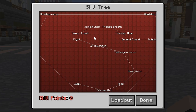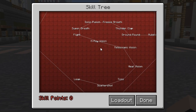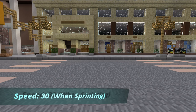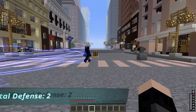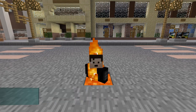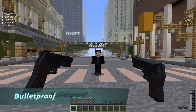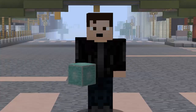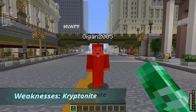The Kryptonian skill tree is shaped like the logo of Superman or the House of El. Upon committing, you gain Strength 20, Speed 30 when sprinting, Jump Boost 15, Fortitude 10, Mental Defense 2, Regeneration 2 but increases to 3 at altitude 300 and 4 at 500, Fire Resistance 2, Enhanced Vision, Water Breathing, Vacuum Adaptation, and are bulletproof. You are immune to poison, radiation, smokescreen, bleeding, and fall damage, but you are weak to Kryptonite and sound.